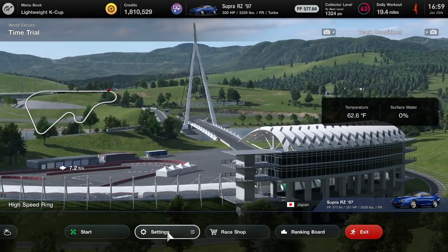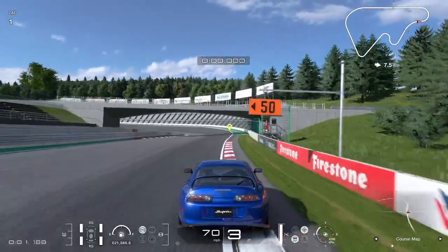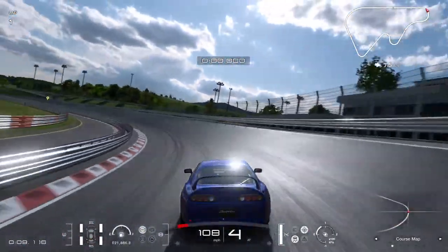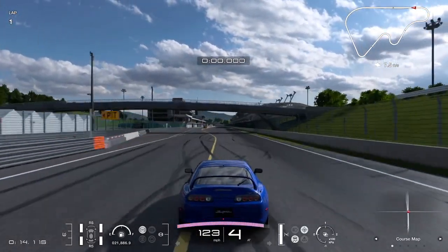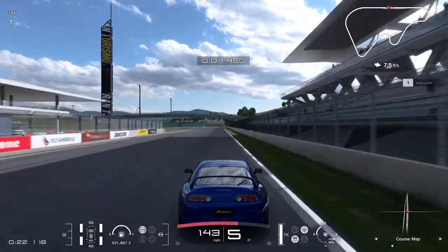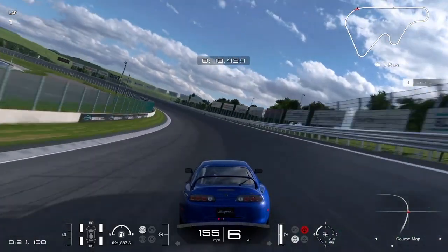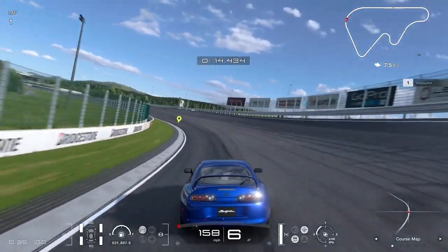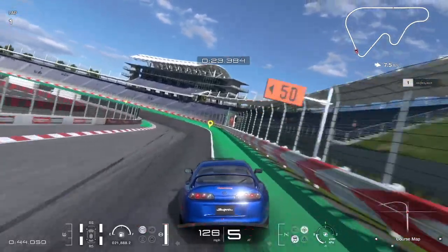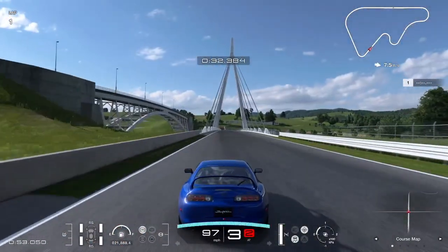First is the Supra RZ from 1997 — this has 320 horsepower. I haven't changed anything about this car besides putting on soft racing tires, that's the only change I've made. We did a lot of testing of different cars and a lot of them have racing soft tires, but some cars like this one would just have street tires. I felt that wasn't a fair comparison — we had the Ferrari 458 and the Mercedes McLaren SLR a few episodes ago and they were just both kind of trash around the track because they had street tires.